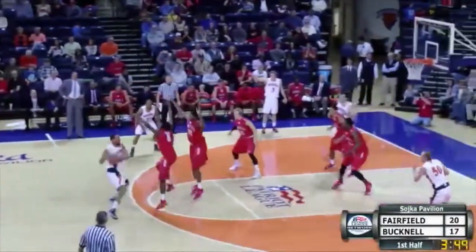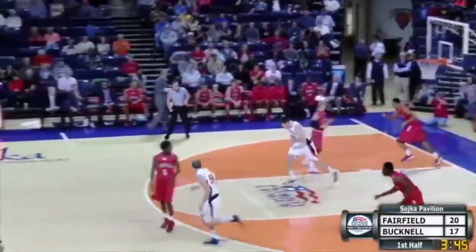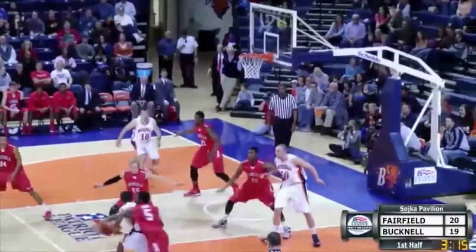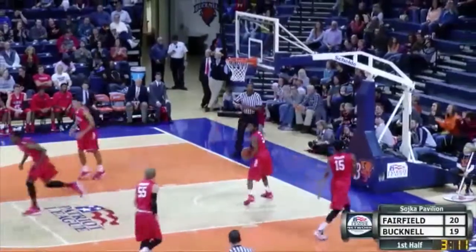Ayers off the screen by Hoppen, dribbles top of the key, gives it out for a Hoppen baseline jumper — got it! That's where Dom had been so deadly against Kent State. Reverse it over to Ryan Frazier, he's back on the floor, he'll penetrate the paint. Swinging around right wing for a pull-up jumper by Ayers, and it's a rainbow shot. And Cam has seven.